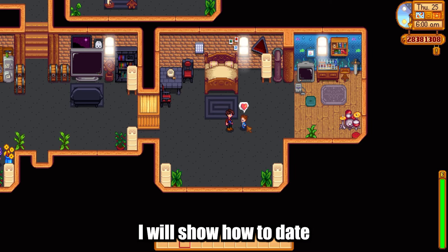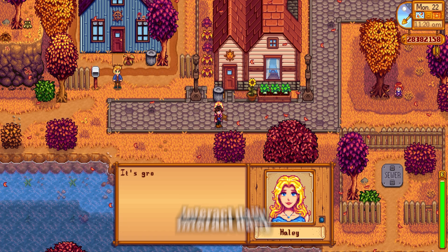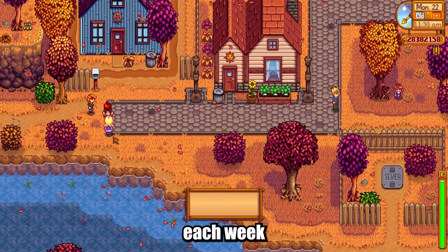I will show how to date, get married, and have children in Stardew Valley. Step 1: Build relationships. Interact daily with NPCs in Stardew Valley. Give them two gifts each week that they like. You can find out what gifts they like in the game.